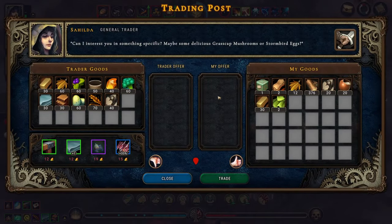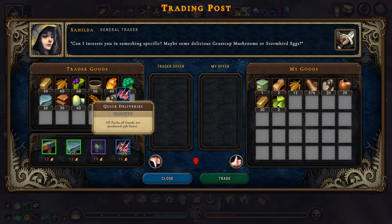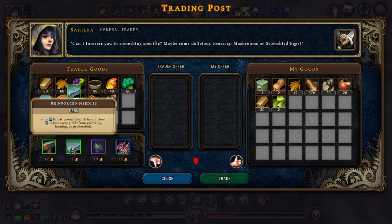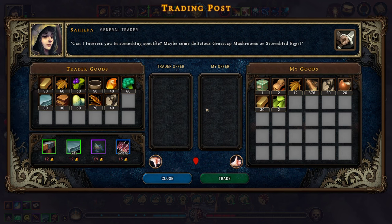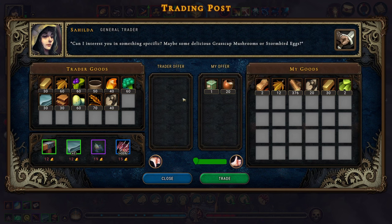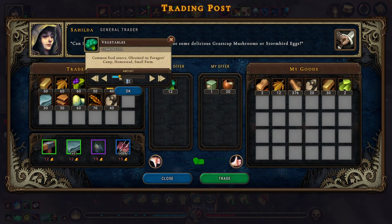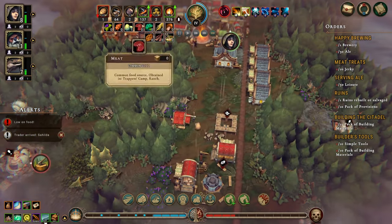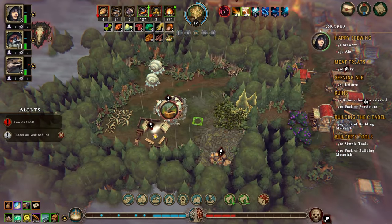Hilda the trader is here. I don't have anything I really want to sell — well, I can sell some resin. I'll sell that and just get some food. Get 15. That at least gives us some food.